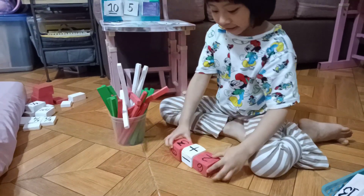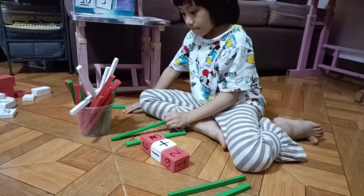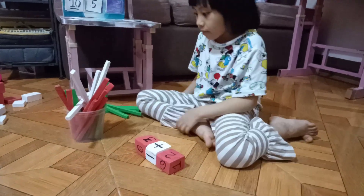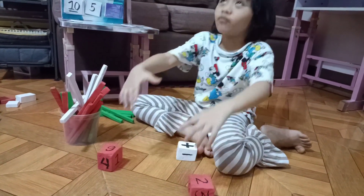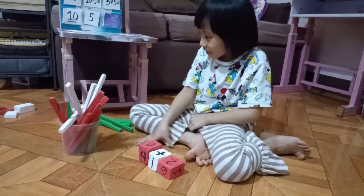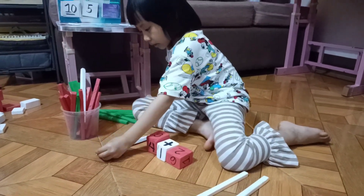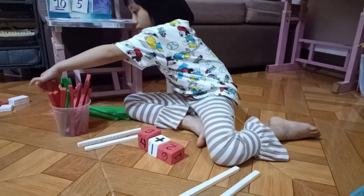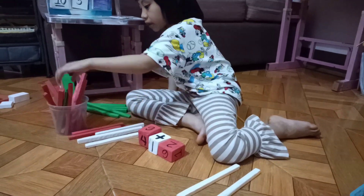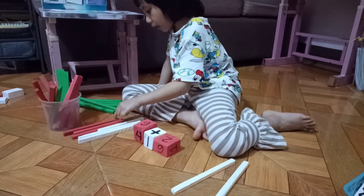Two plus three. One. One. Five. Five. The other dice. Two plus three. Three, five. 1, 2, 3, 4, 5, 6, 7, 8, 9, 10.